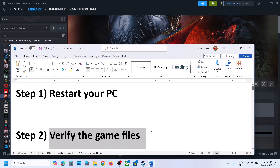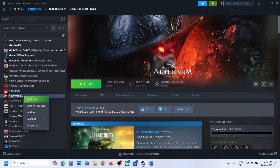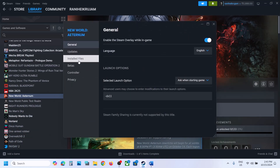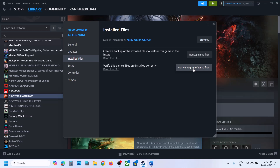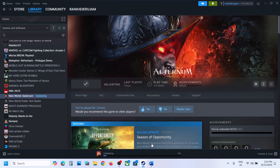Still not working. The next step is to verify the game files. Make a right click on the game, select Properties, go to the Installed Files tab, and then click on Verify Integrity of Game Files. Once the verification is complete, if there is any file missing, it will re-download the files. Let this complete, and once it is 100% complete, launch the game and then check.